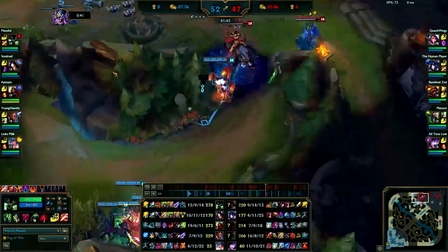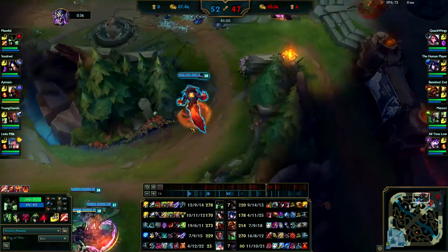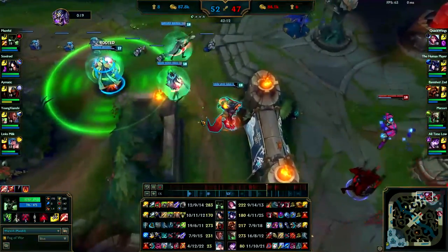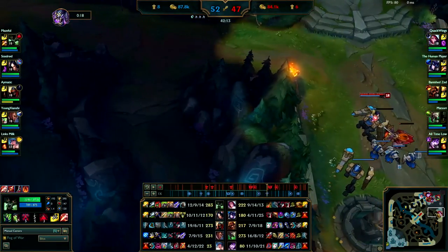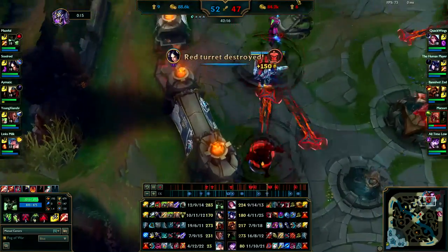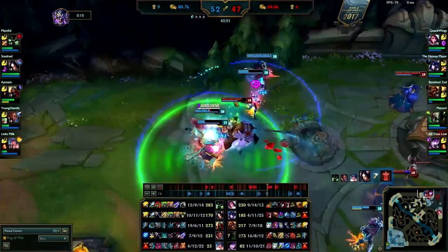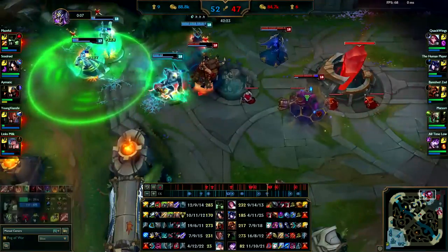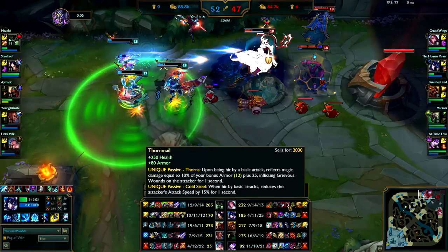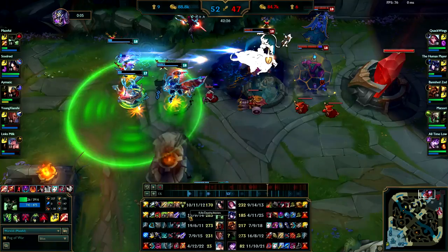You activate E — look, if you're still managing this wave you guys could easily come in and take this turret. I don't know why Zed went in on Brand, kind of silly. You're low. See how you're getting no lifesteal back since she has a Thornmail? You're getting no lifesteal, so like I said the Blade of the Ruined King is completely useless.